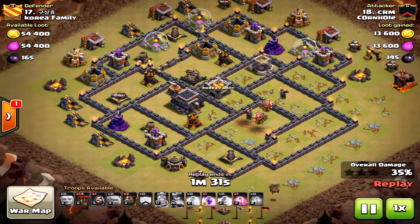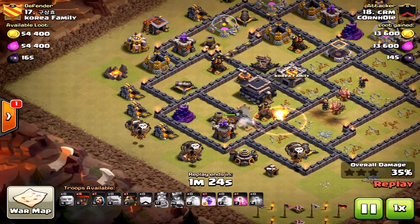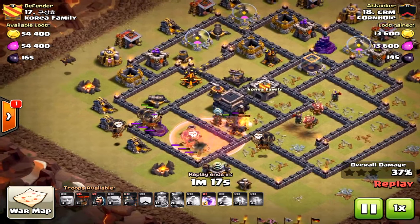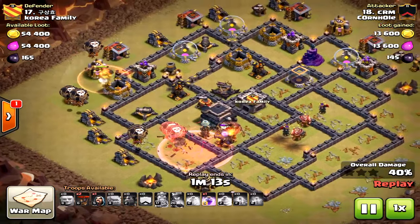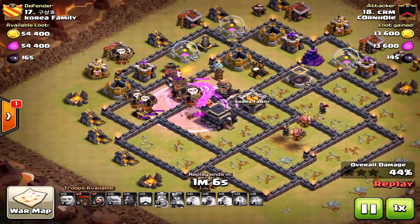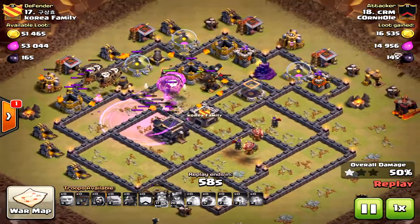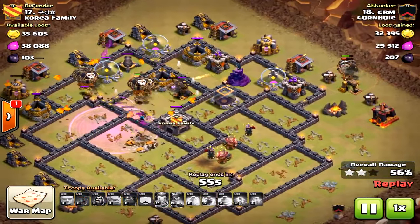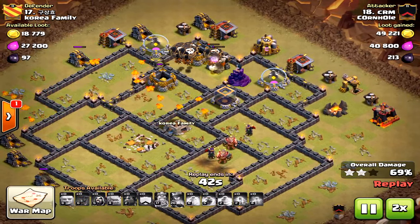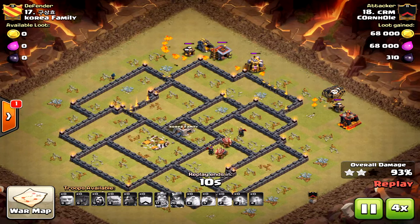The ground attack was not good at all. So here he comes in smart for the follow-up, bringing two hounds at the first air defense — critical. Good haste spell too, because you really need to make sure that wizard tower doesn't take out your loons, and the teslas can provide a lot of damage. The major thing that succeeded: perfect rage placement to get through to the air defense and archer towers. He saved a couple loons for the back end to make sure that one archer tower went down — that is huge. Great attack from CRM: bad start, great finish.